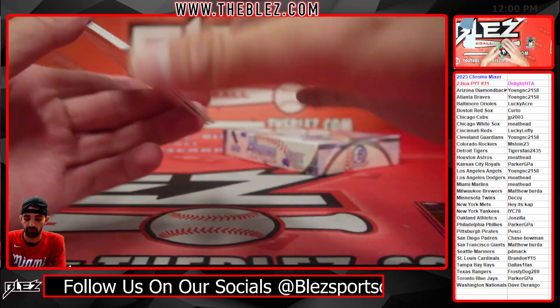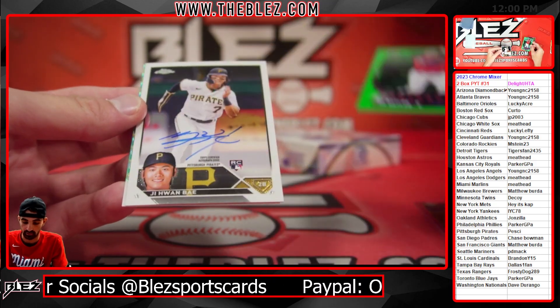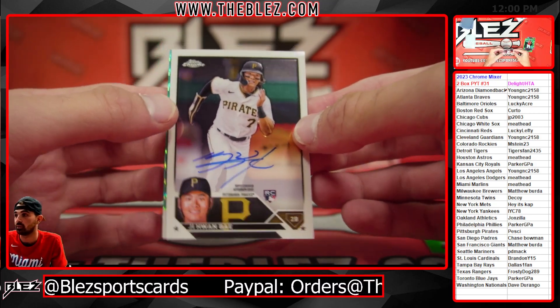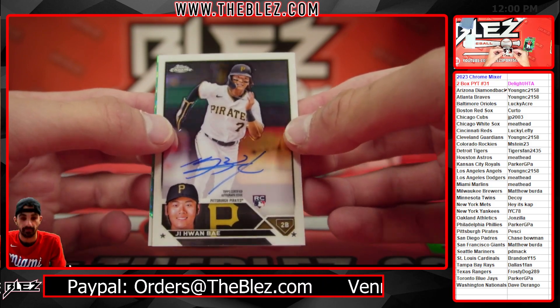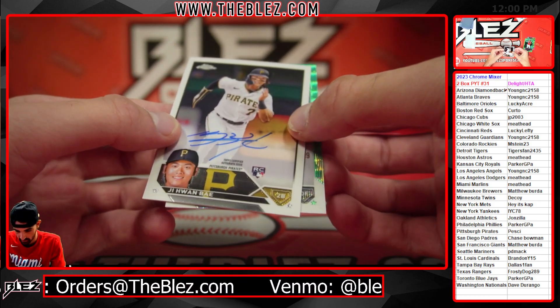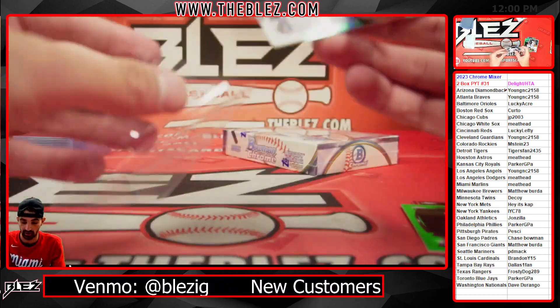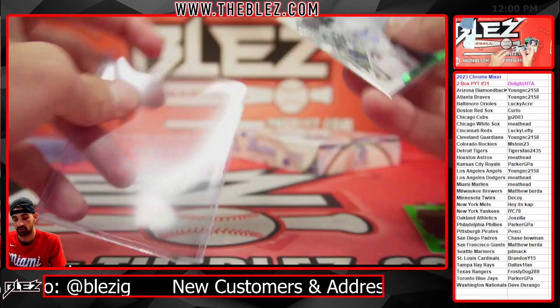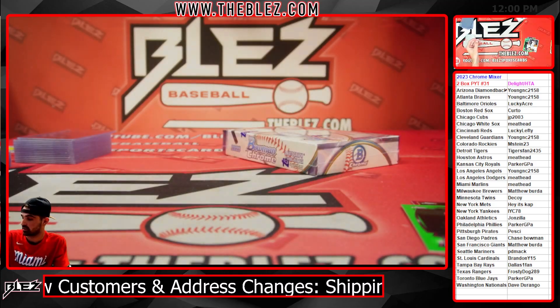We have a Green Youthquake Bow Naylor — we had one of those in the last boxes. Getting into our autos: got a base auto of G1 Bay and an Aqua Wave Auto of Colas. Nice White Sox hit — Oscar Colas Aqua Wave Auto. Good box of Delight.